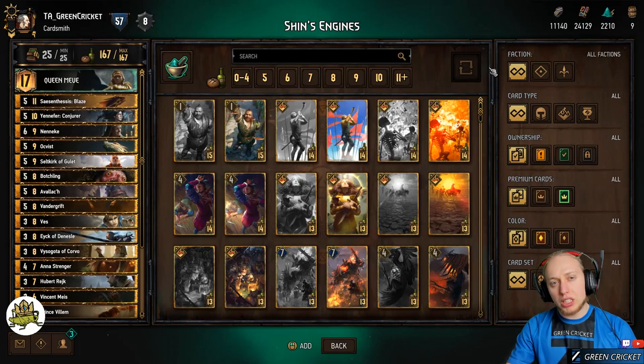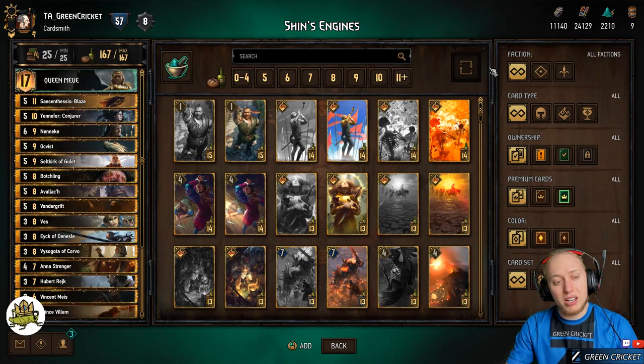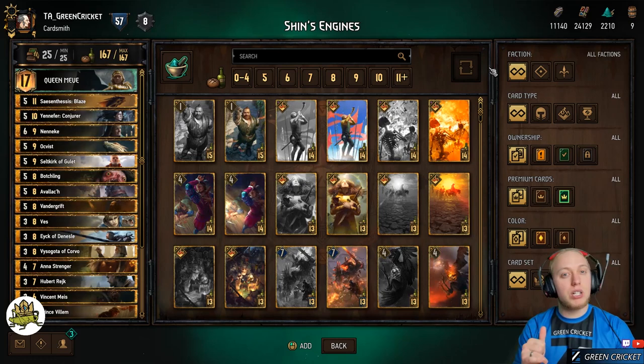Typically I would start with the core cards of the deck, but in this case there aren't any. Basically all the cards work well with each other, and more or less you're happy to have all of them. There are synergies between the cards, but there's no single core card. I would split the cards into two groups: the damaging group and the boost group, and we go through each of them and see where the synergies lie, because typically within each group there are synergies, but not much in between.